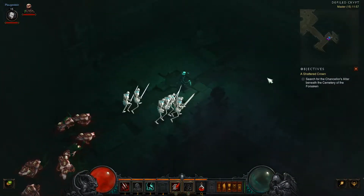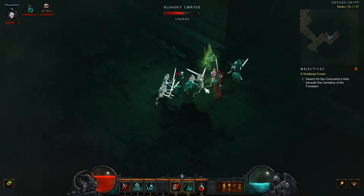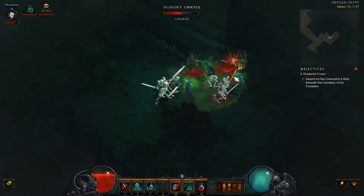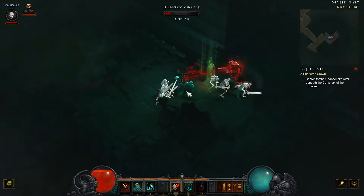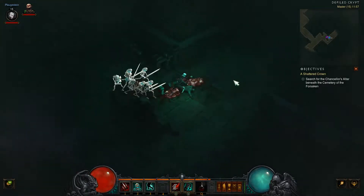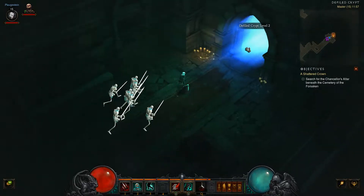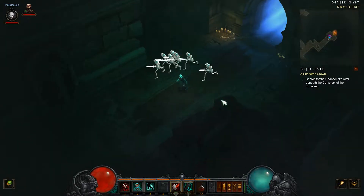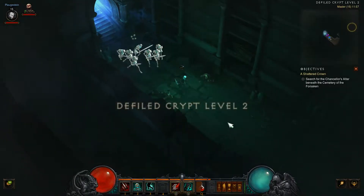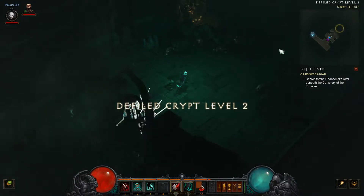Lots of stuff to sell when we get back. I'll probably find something I actually want and not be able to carry it. That siphon blood is just too good. Usually I would go back and have a look at things, but because we're trying to show off this character a bit, we're not going to. I feel like we're about to go into a boss here.